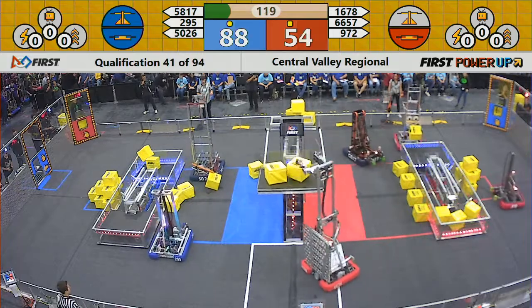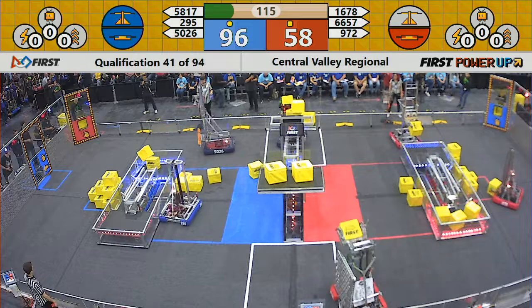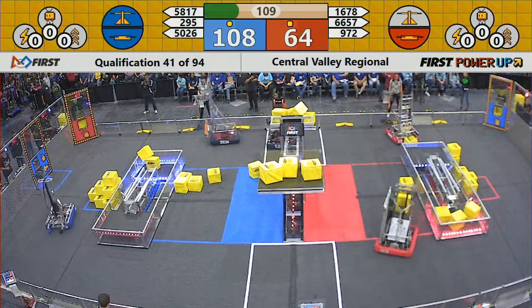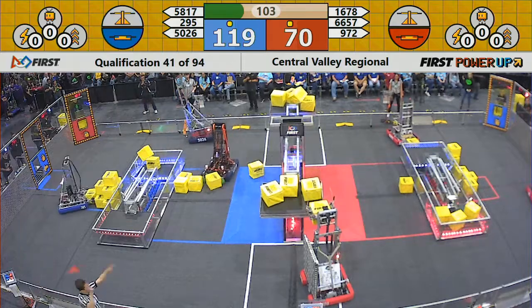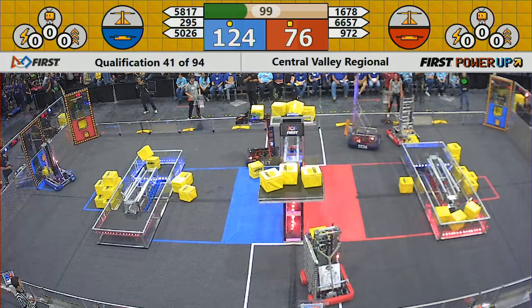972 — they are the Iron Father — grabbing power cubes and putting them in the exchange for the Red Alliance, filling up their vault. Meanwhile, 678 for the Red Alliance is quickly putting power cubes into the scale, but right now Blue has got the advantage on the scale. Looks like we've got a penalty against the Red Alliance.